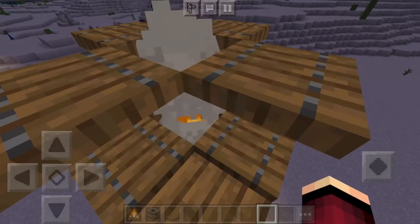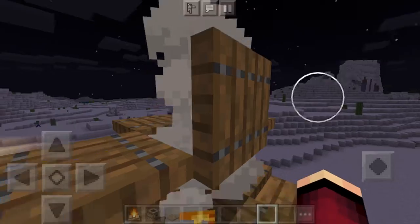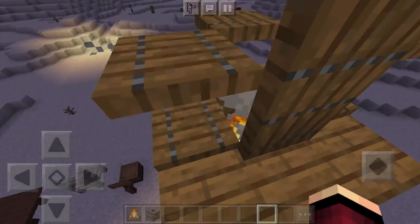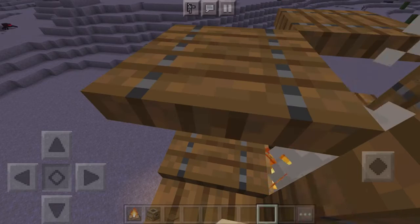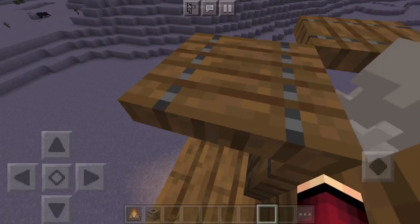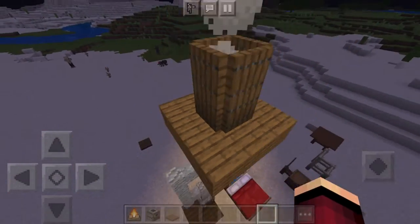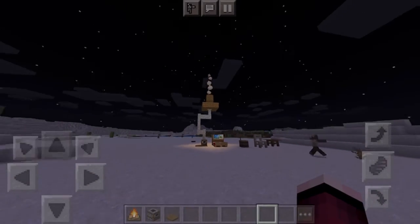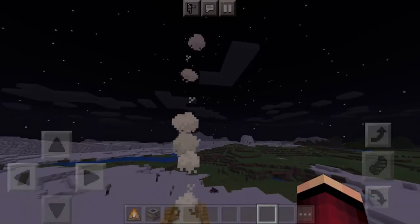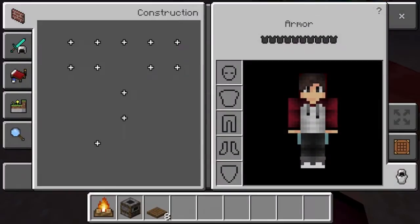For the final touch, just hit these blocks and you don't have to crouch for this. Go around the entire thing and hit all of them. Then you can see — if there was a big house around here and you look from the front — the smoke rising from the chimney, which looks quite cool.